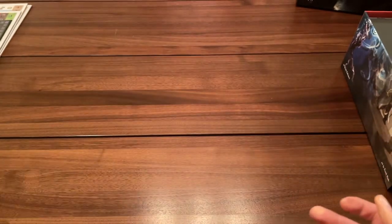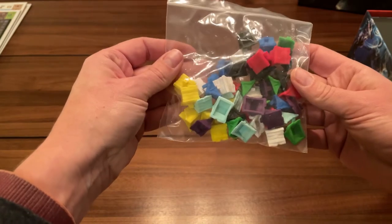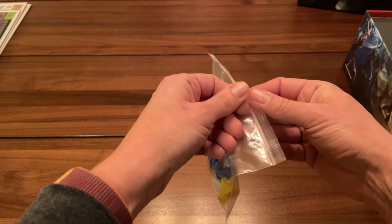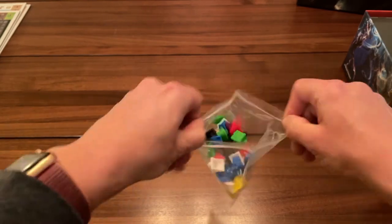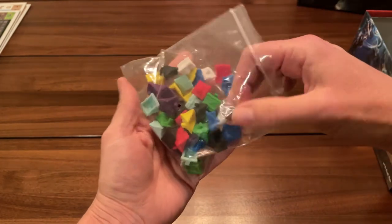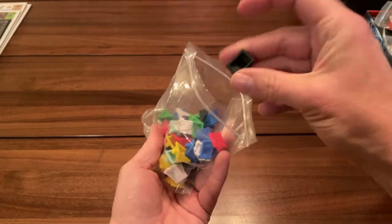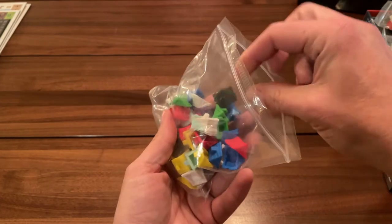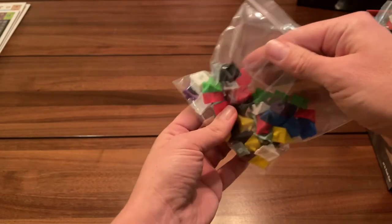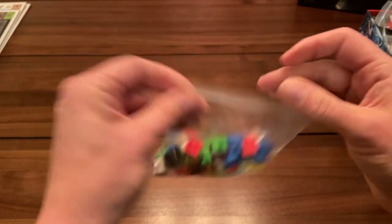It looks like we've got some building components — these look like roofs. This is a whole bag of roofs, or really short huts. I hope there's a halfling faction in there somewhere. I was hoping for a bag of full buildings, but we'll see — huts to be determined.